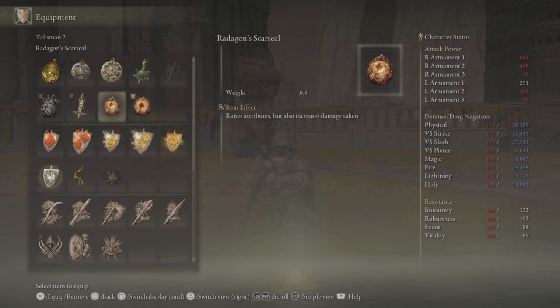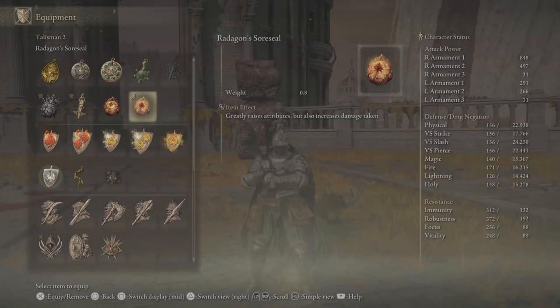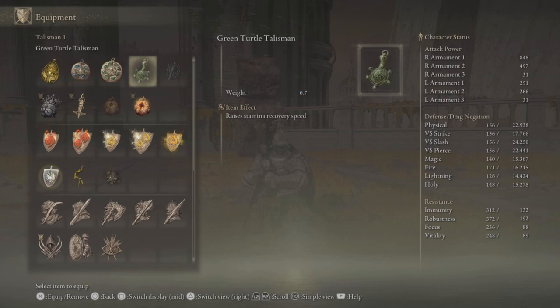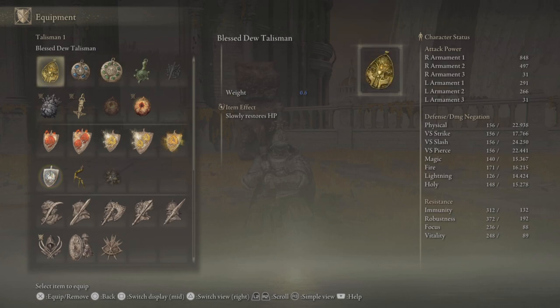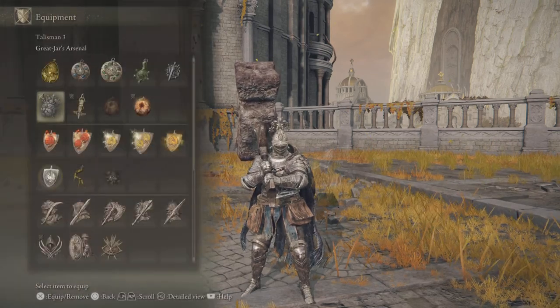If you don't want the Soreseal, you can use the Radagon Scar Seal, but that one only raises attributes by three so I don't really recommend it. Alternatively, if you don't want the Claw Talisman slot, you can use the Green Turtle Talisman which gives you stamina regeneration — really, really helpful in the long run.